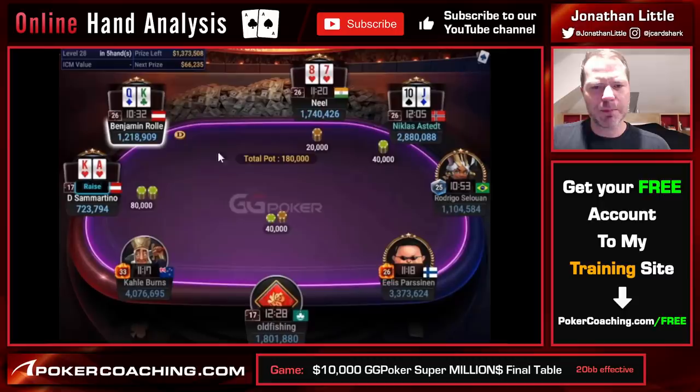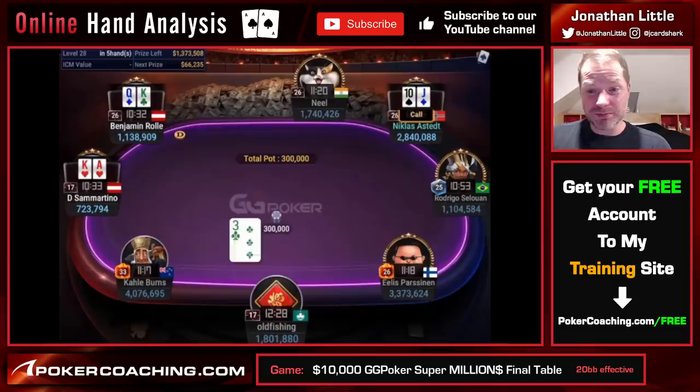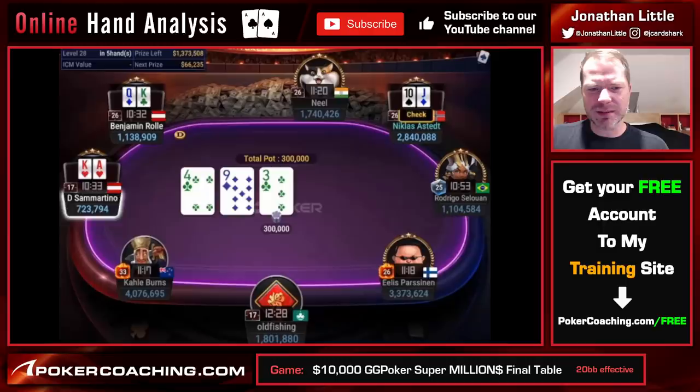Ben CB on the button — this is a spot where a lot of people make the error of just shoving all in. But I think it's pretty reasonable to call and see a flop. You don't really want to 3-bet and then fold to a shove because King-Queen is pretty great, so calling is the reasonable play — and that is what he does. It folds around to Nicholas Astet in the big blind with Jack-10 offsuit. It's a hand that's too good to fold if you can call. So he checks the flop of 9-4-3.